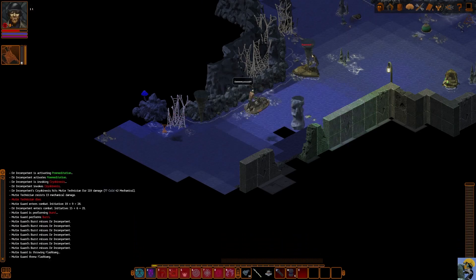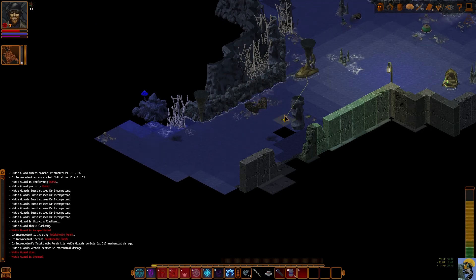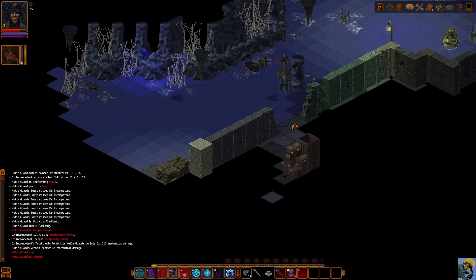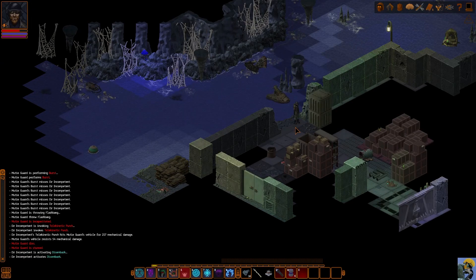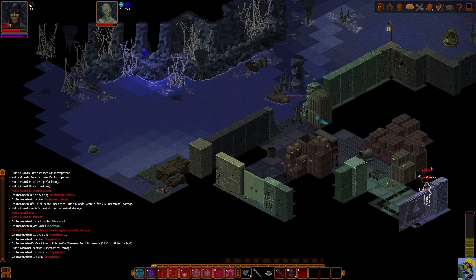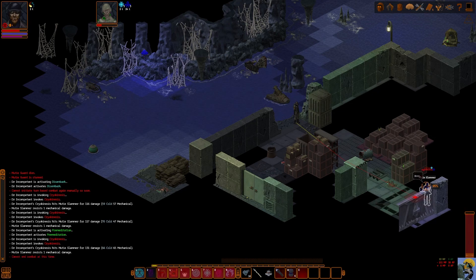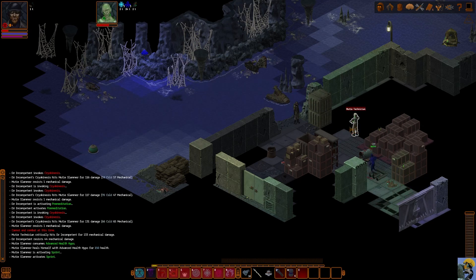Hello. I'm suppressed — I think he incapacitated himself. There's a mutie slammer. Let's take down the slammer. Take that slammer. And that slammer. I don't think I have enough to do that, actually, but you can take this slammer. So he's gonna do a bunch of drugs, most likely. Oh, there's a trap — that's my mistake. I should have expected that.